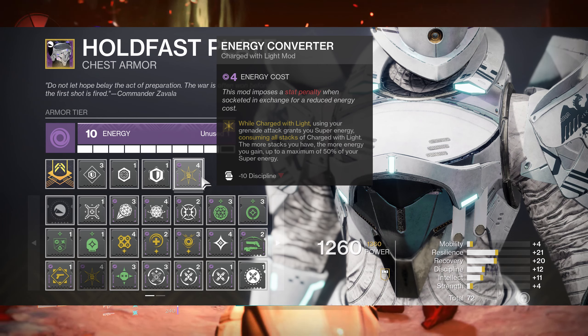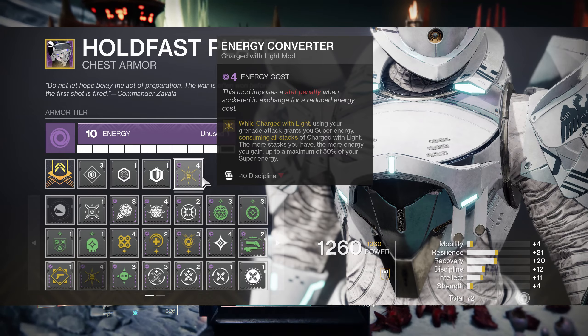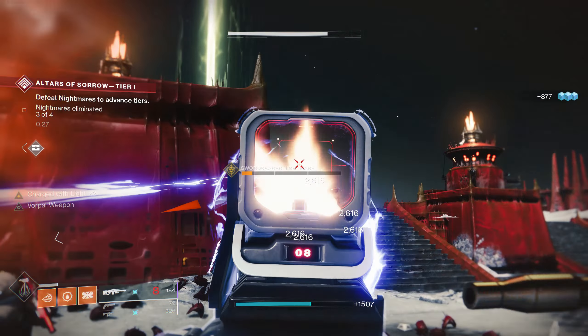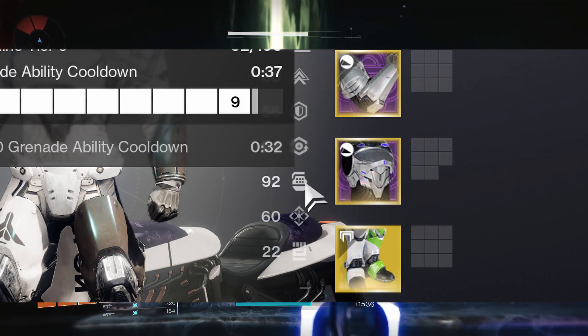Energy Converter reads: while Charged with Light, using your grenade attack grants you super energy, consuming all stacks of Charge with Light. The more stacks you have, the more energy you gain. If you do go with Energy Converter, I recommend having high Discipline so you can get your grenade back faster.